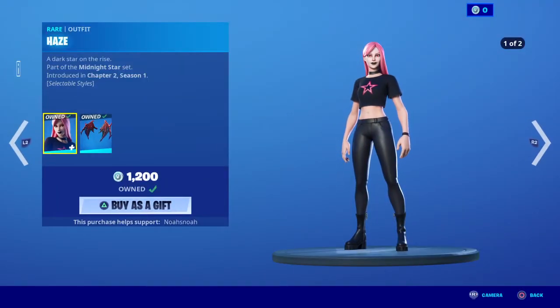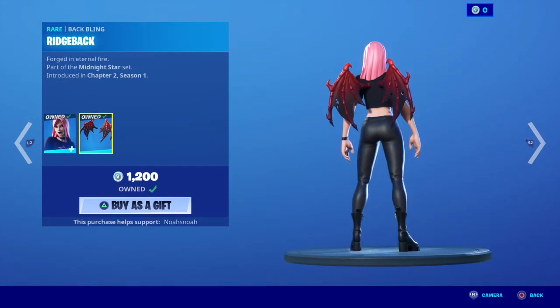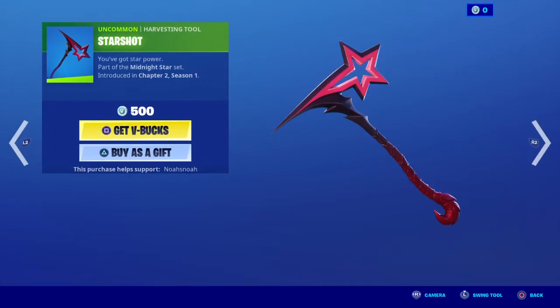So we got the Hay skin back, comes with an added style. I kind of prefer the original, and she comes with the back bling, rich back. And the Starshot pickaxe — Starshot harvesting tool. Cool.